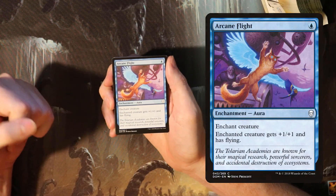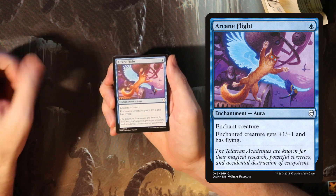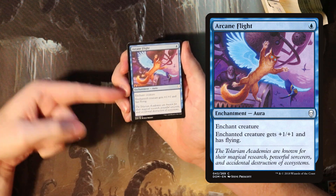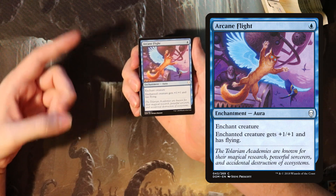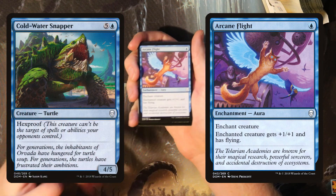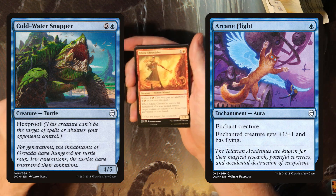First up we have Arcane Flight, which is an aura that gives +1/+1 and flying for just one blue mana. Generally auras in limited are very limited in what they can do. Auras tend to not be very good because they bring the possibility of getting two-for-one'd — you put this on a creature, your creature gets killed, and now you've lost both the creature and your aura for the price of one removal spell. However this one had a very good combo in the set with Coldwater Snapper. You put this on a big hexproof creature and now it's a big hexproof flying creature, and if the opponent can't block it they're going to be in a world of trouble.